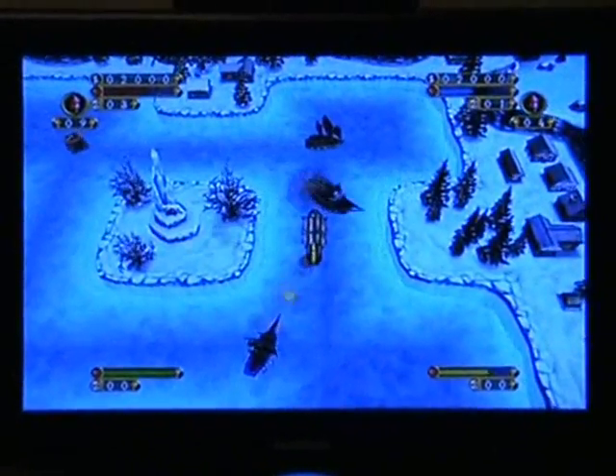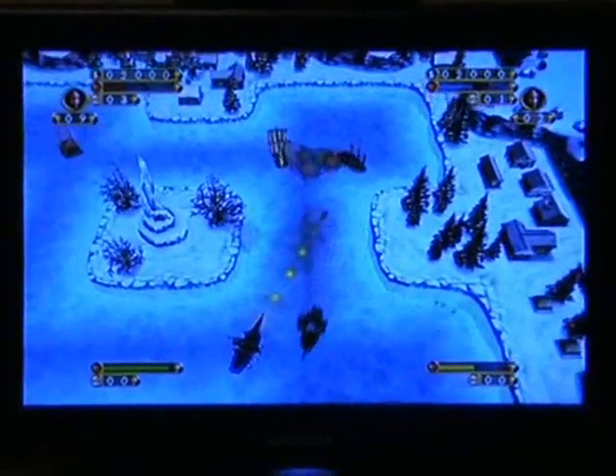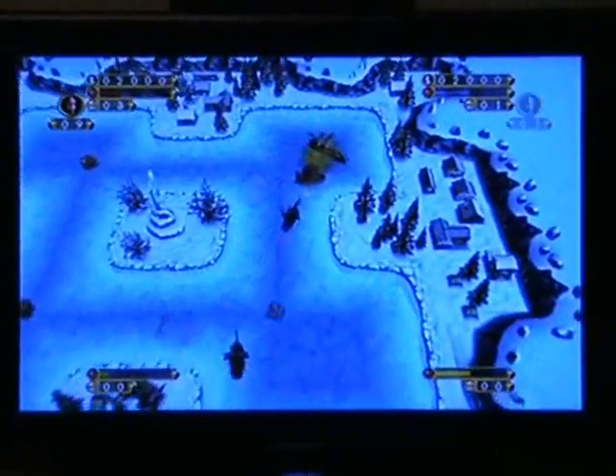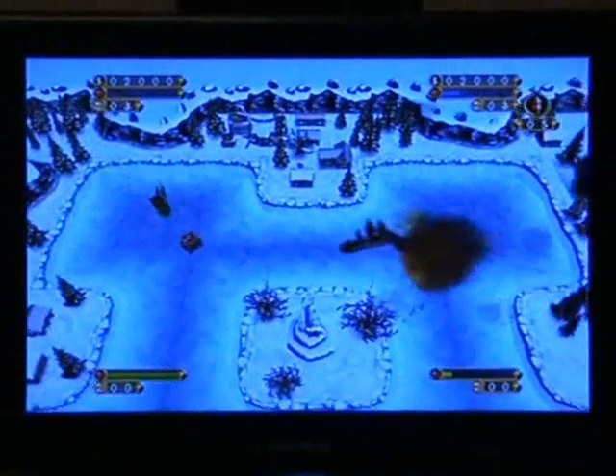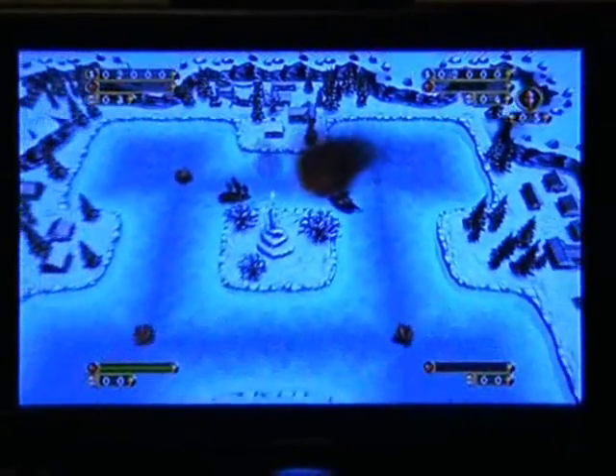The cannons work in a bit of an odd way because they actually fire out where they're most needed. So if there's someone to your left, they fire left; someone to the right, they fire right; someone on both sides, they fire both sides. So I'm going to cut to a different map now just to show you a few of the other power-ups.